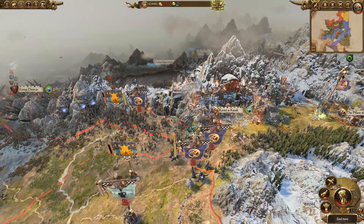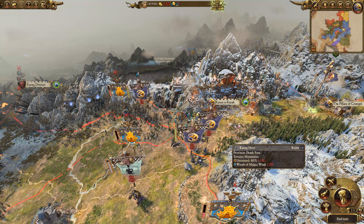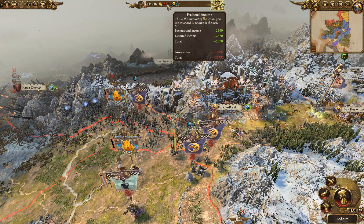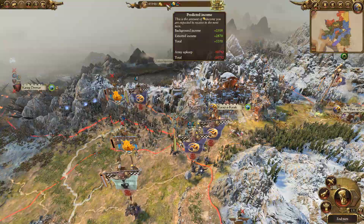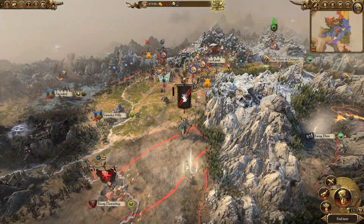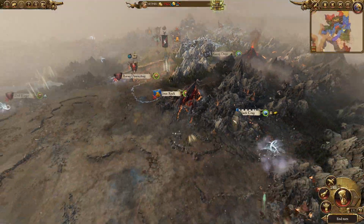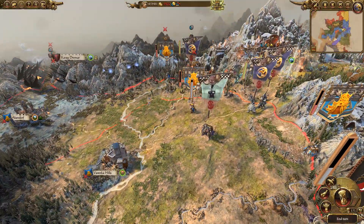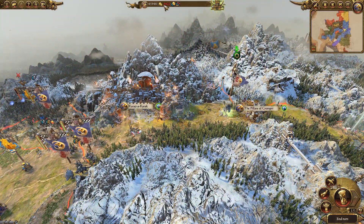...to Total Warhammer 2 Mortal Empires and my Scarsnik campaign. Things I think have turned a corner - we're going to be okay. Although we are losing loads of cash - we'll be bankrupt in five turns. We need to grab Black Crag, more settlements, more cash, all that kind of good stuff.